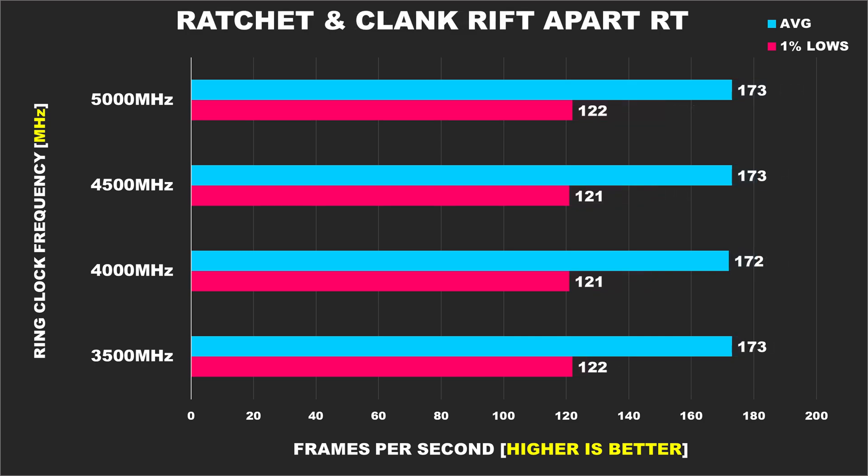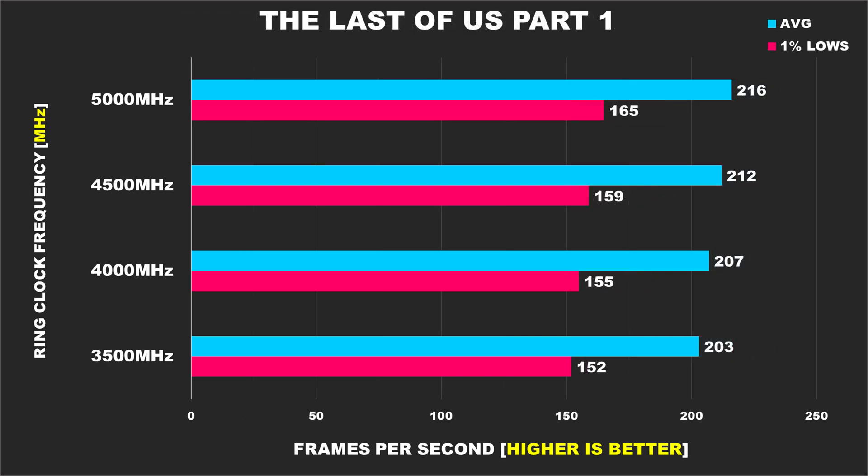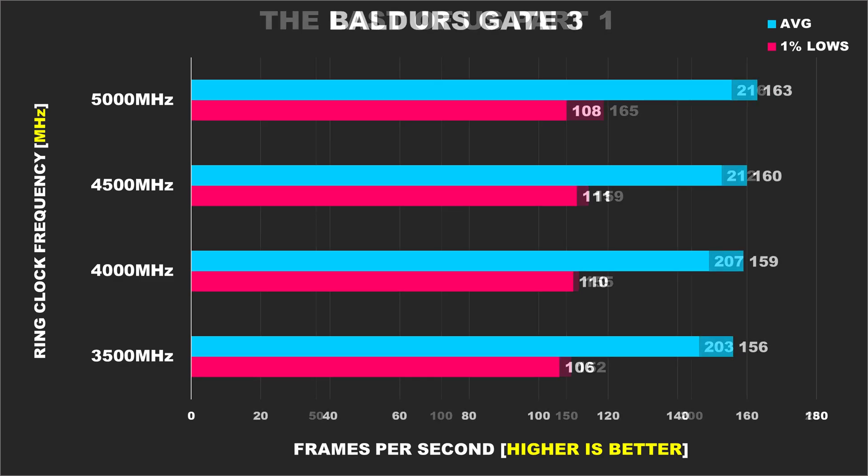Ratchet and Clank Rift Apart shows it really doesn't care about ring frequency. The Last of Us Part 1 is a game that scales well with a powerful CPU, and the benefits of running a higher ring clock can also be seen here. There is a 6% improvement from our slowest configuration to the fastest for the average FPS, and 9% for the 1% lows.